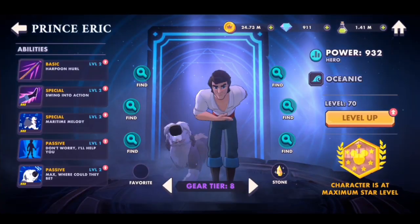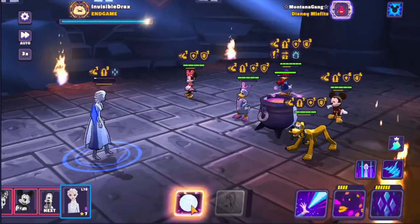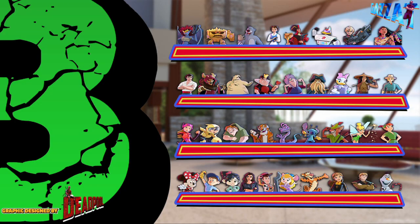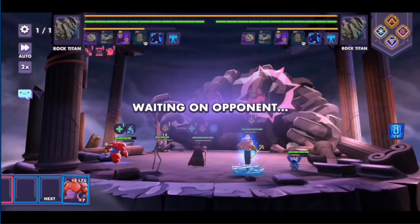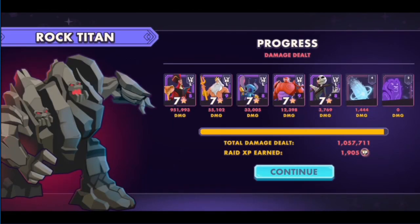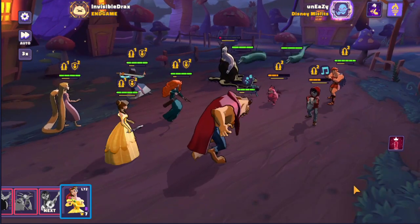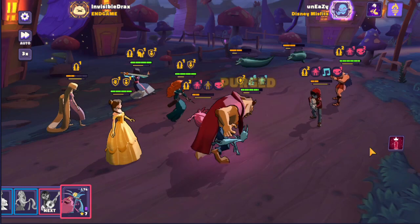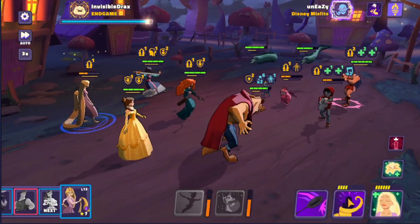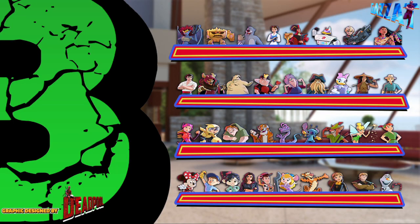Eric is a very solid character in general — a key cog in the slap zone team. At the top of the B tier, Pocahontas is amazing — a key component of the Elsa bomb. Sergeant Calhoun makes soloing the Forbidden Depths raid very possible. Gizmo makes the Eve team possible in raids. Jafar's hourglass completely destroys in the Olympus raid, and he's a very solid kingdom villain character. Belle is a princess but probably won't be used alongside the main meta princess team — however, when paired with Beast she is phenomenal and one of the best basics in the game.